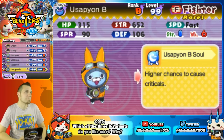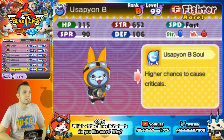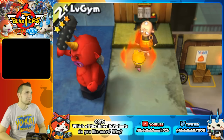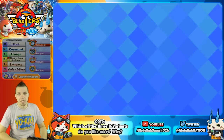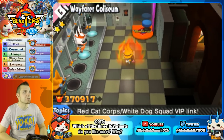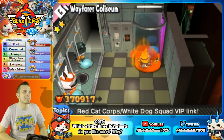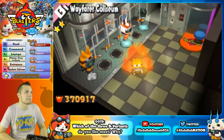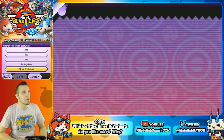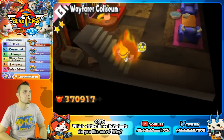Personally I'd rock the stronger crit soul, since I think that would be a little bit better. All other Usapion variants have the 'speed up when HP is full' soul, but Usapion B is a different Yokai entirely — interesting. If you ever want to change your outfits, head over to the Wayfarer Coliseum and click on the door for the Blasters room. They fixed the text too — it now says 'Blasters' on the ground, whereas in Red Cat Corps it said 'Busters.' You can change costumes by clicking on Usapion B and selecting other costumes.